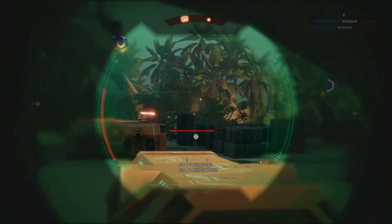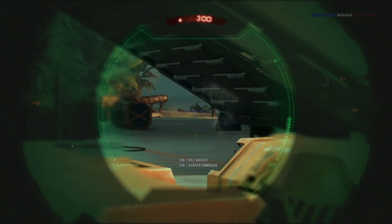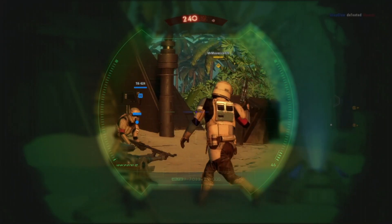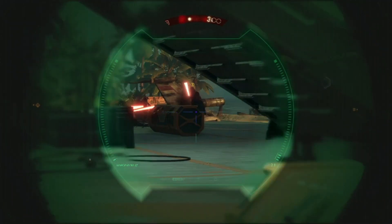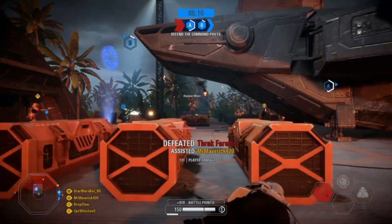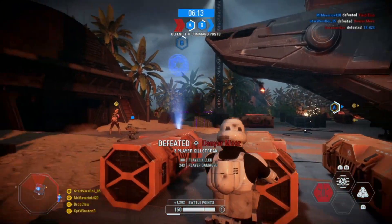That's it for this class guide — we've finally done all four, from the assault to the specialist. My personal loadout for the specialist is the NT-242 with the Personal Shield, Marksman, and Stealth cards. If you enjoyed the video, leave a like and subscribe if you haven't already. See you guys next time — bye, and may the force be with you always.